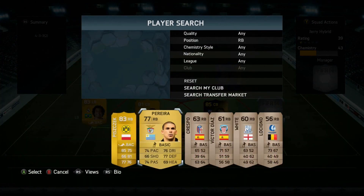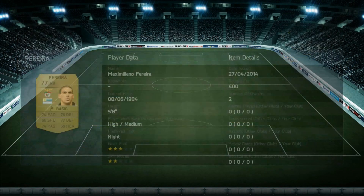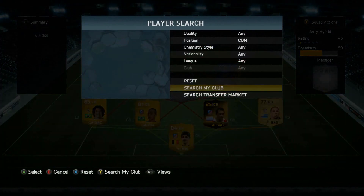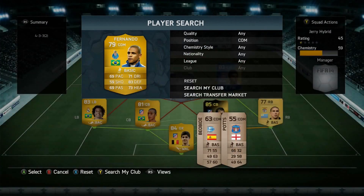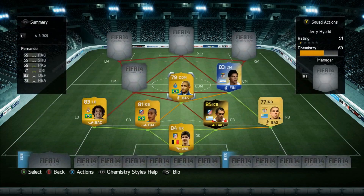Right back Pereira, also from Benfica — he connects with Godin because they're both Uruguayan, so he's there for chemistry reasons. 74 pace, 77 defense, 5'8" — a little on the small side but he put in work. Center mid Fernando from Porto: 69 pace, 83 defense, 73 headers, 71 dribble, 6 foot, 650 coins — pretty good, I liked how he plays.